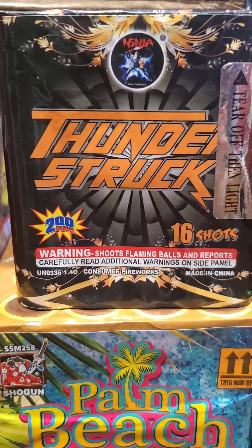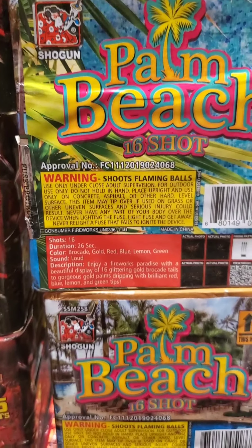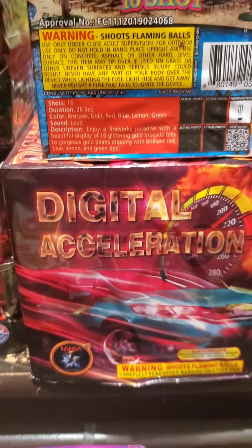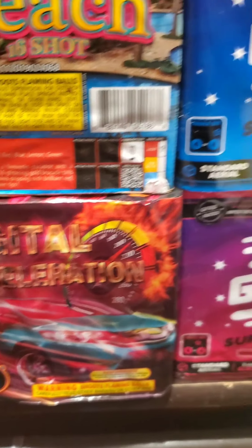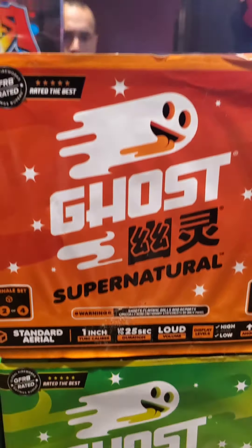They gave us a Thunderstruck for free. We did pick up two Palm Beach, Digital Acceleration, and we got the whole set of the new Ghosts — it comes in a white and pink box.